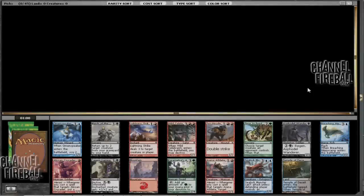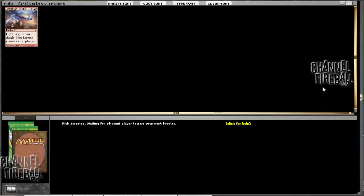How does everyone do this spoiler Theros draft video? The pick I think is pretty straightforward. Lightning Strike is the best card here — I think it's the best uncommon, actually. There's nothing that really comes close to it, so I'm just going to take that. Red is not a good color — I think it's the worst color. But Lightning Strike is really splashable, and it is by far the best card in that pack, so not taking it would just be a mistake.